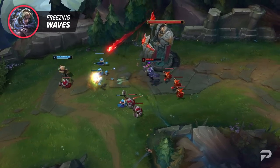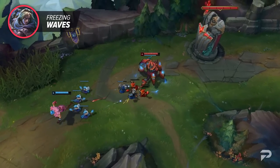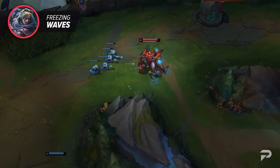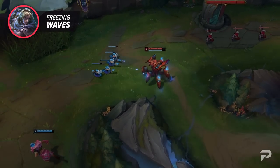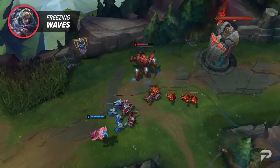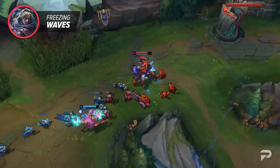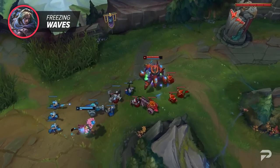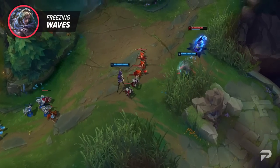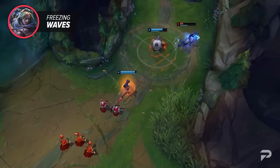Now let's talk about how to use freezing a wave defensively in losing matchups. In a lot of cases you can trim the wave enough to be able to freeze it at your turret. Holding a wave near your tower not only protects you from ganks but also puts the enemy in a dangerous position. You're free to farm in the safest position there is, scale up until you can fight, and your jungler now has an ideal gank since the enemy is forced to be pushed up or else they'll miss experience.